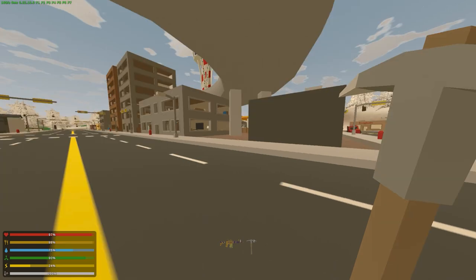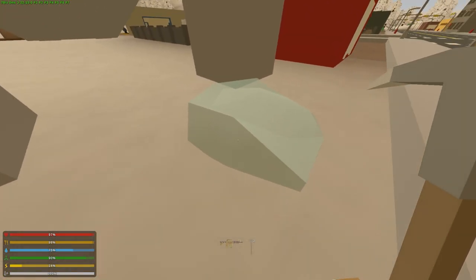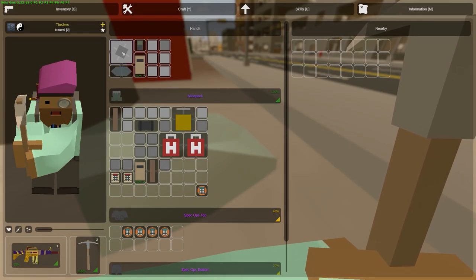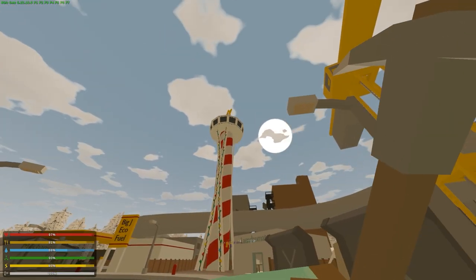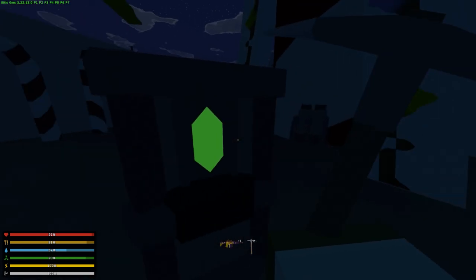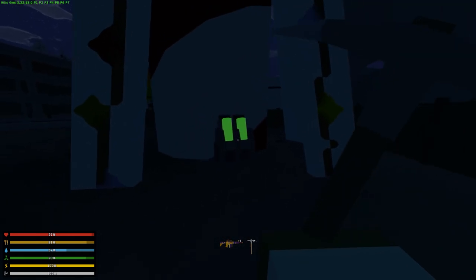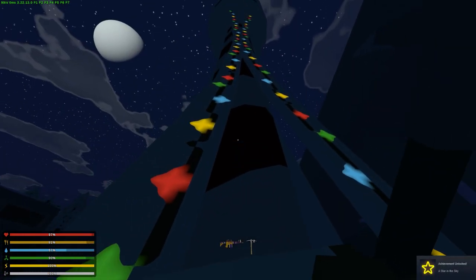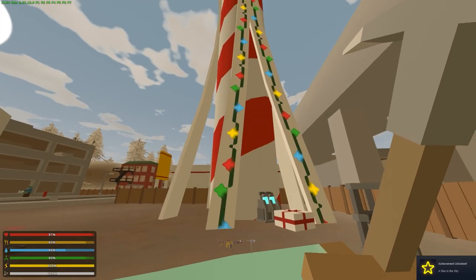Now we're in Washington doing the next one. You're going to need a pickaxe — mine these crystals. You need five crystals, four scrap, and two chemicals. Once you have everything, head to the tower. We're doing this in the dark because it might look super cool. Place everything here — wow, look at that! Achievement unlocked: Cool.